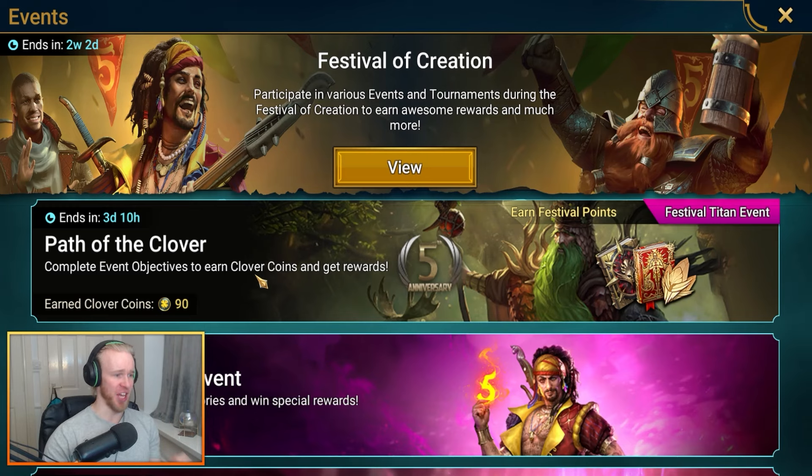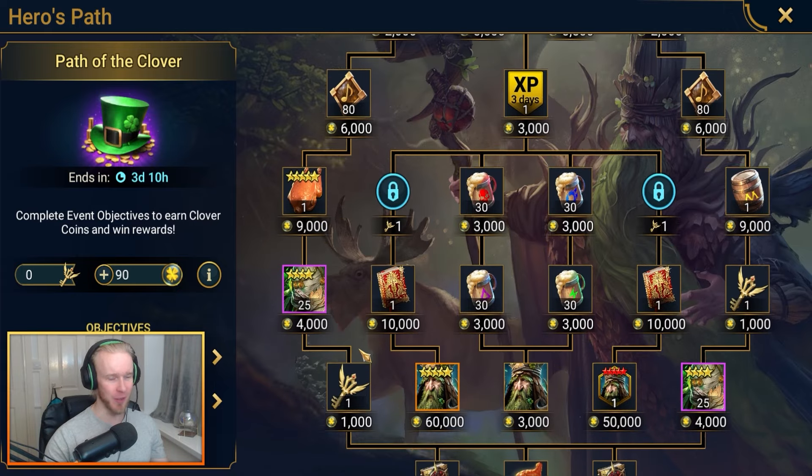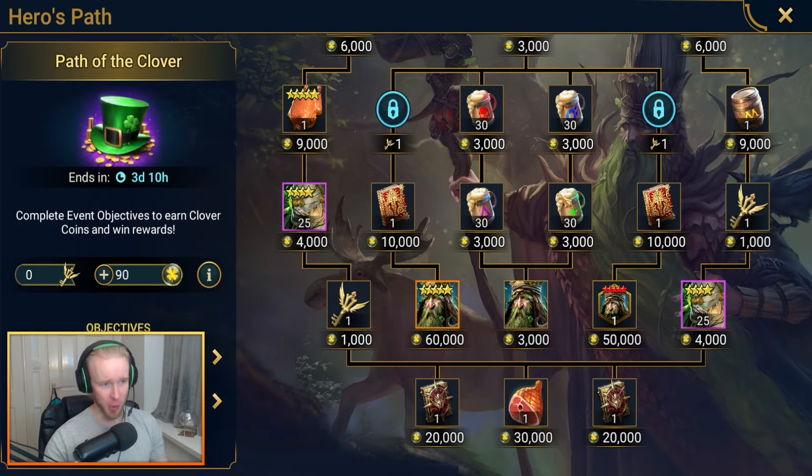Hey, what is up guys, this is Corb and the Path of the Clover event is active. That means a whole bunch of rewards tracks that you can work your way towards. For most players it's all about Podrig. This video is going to cover the most efficient routes you can possibly take to get your hands on your desired rewards.